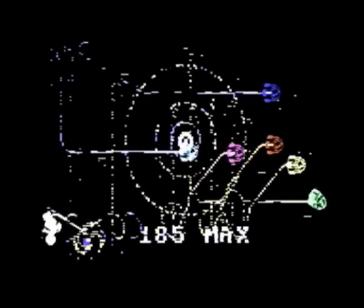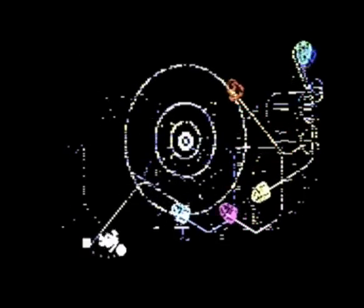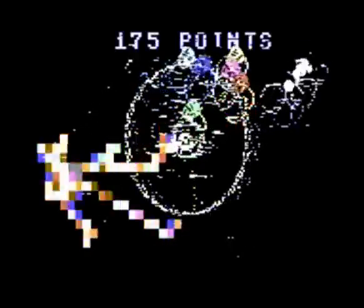The joystick kind of controls everyone at once — that's what I didn't understand at first. Everything is independently controlled yet controlled all at the same time. You are the astronaut guy who is just kind of spinning around with a disconnected head. Those five different colored things are moonships. Basically, they go all around the screen, sort of following your commands with the joystick.